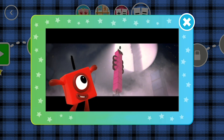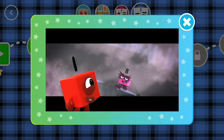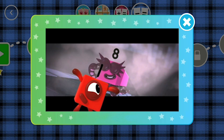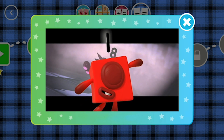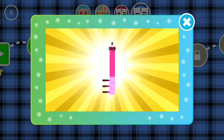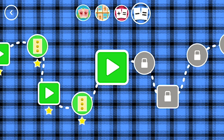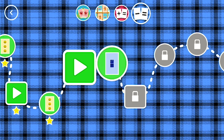He can stand really tall. He can climb up the wall. He is Octoblock. Octoblock. Octoblock, climb: 1, 2, 3, 4, 5, 6, 7, 8. Climb. A new level has unlocked.